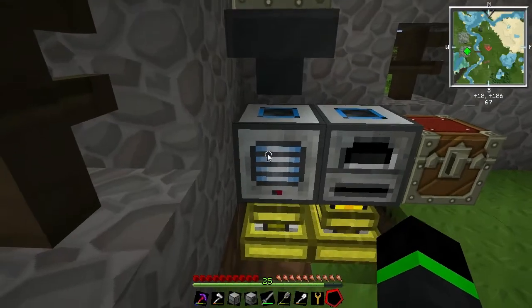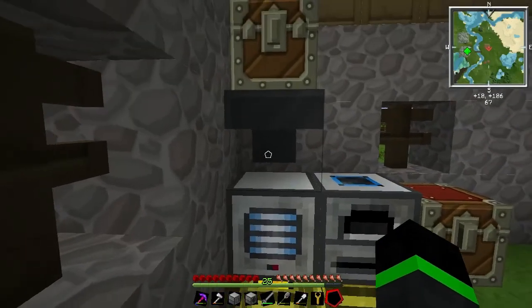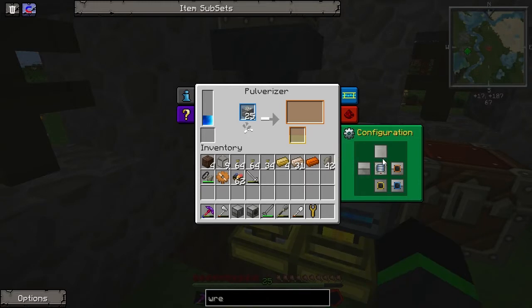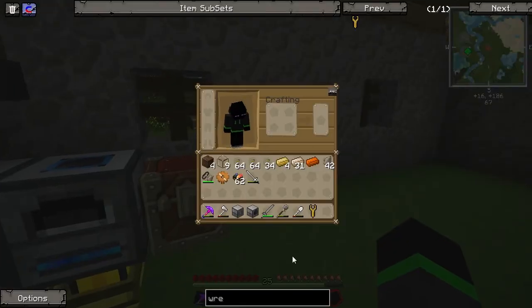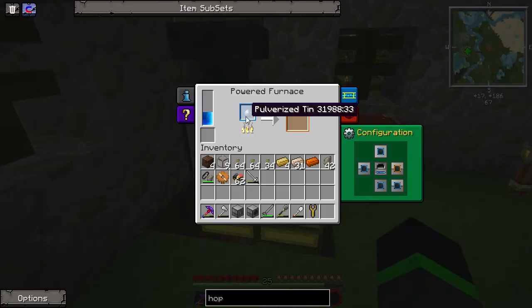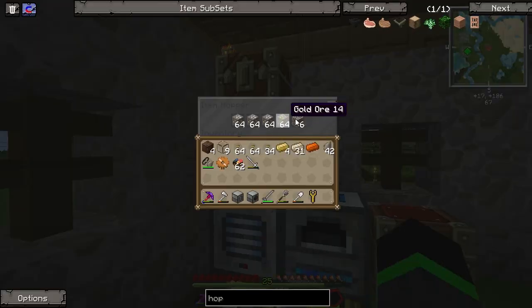I thought a hopper would work but it doesn't seem to work. Let's see if we change the top one... Didn't work. The hoppers worked before — what were they called, force wrappers? I think the mod author has removed the normal hopper. I don't know how to get this to work.